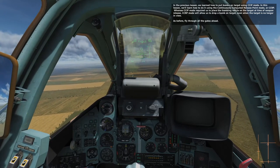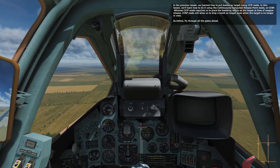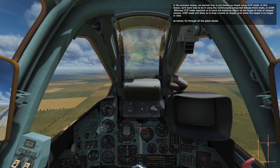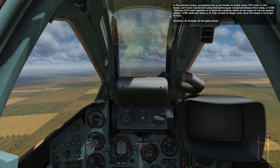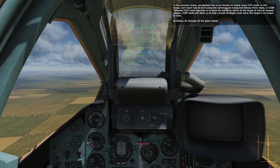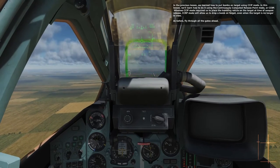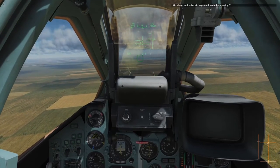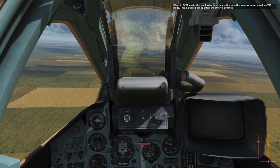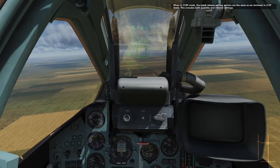As before, fly through all the gates ahead. Go ahead and enter air to ground mode by pressing 7. When in CCRP mode, the bomb release setting options are the same as we reviewed in CCIP mode. This includes both quantity and interval settings.